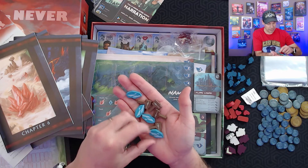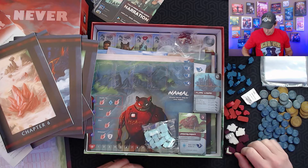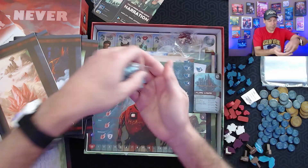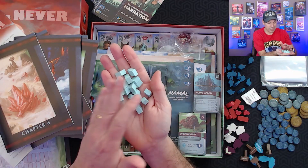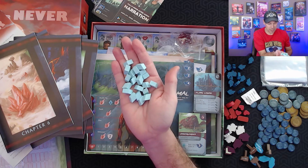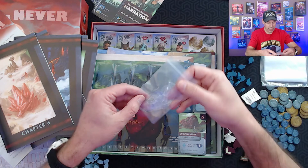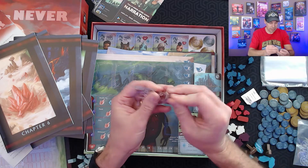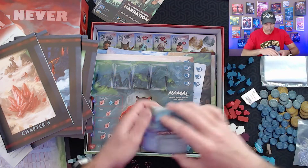I'm definitely excited to get back into this one. My wife and I decided this year for our board game challenge that we really wanted to get those campaign legacy-style games we have on the shelf played, because there are just too many that we've played a game or two and then put on the shelf and don't get back to. We decided to make our 10x10 board game challenge all campaign legacy-style games, and we did include this trilogy — trying to get Above and Below back to the table, and learn Near and Far and Now or Never.